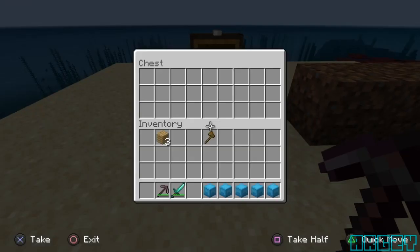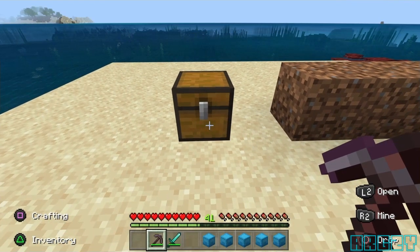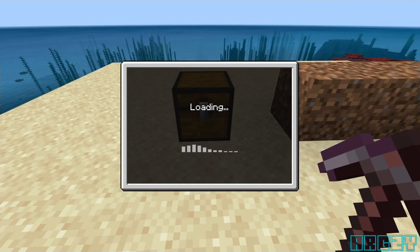Place them down like this — one, two, three, four, five, six in a straight line — and now place your chest just about there. From here, all you need to do is not put any items in your chest just yet. You need to save and quit.